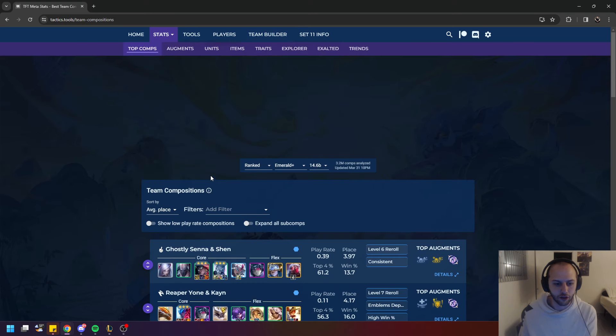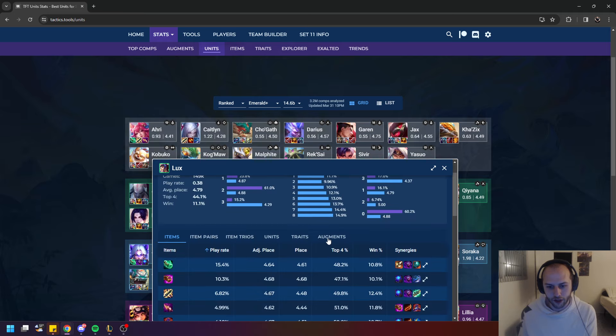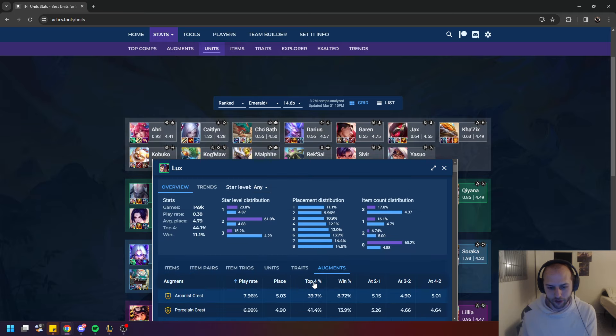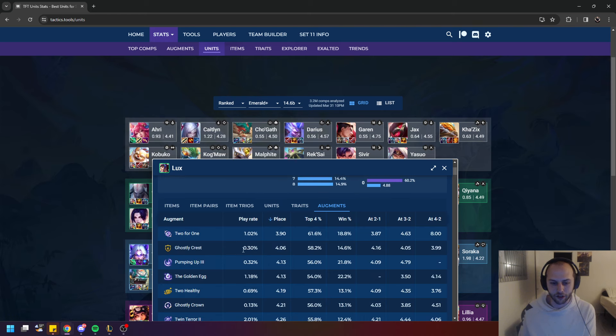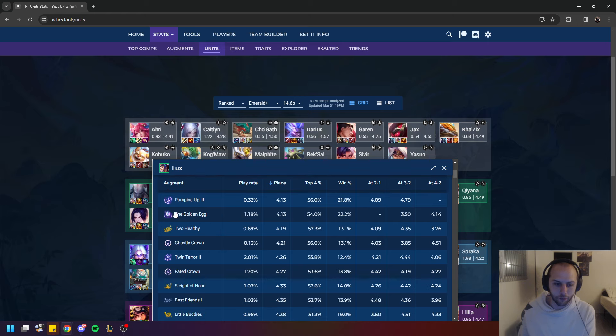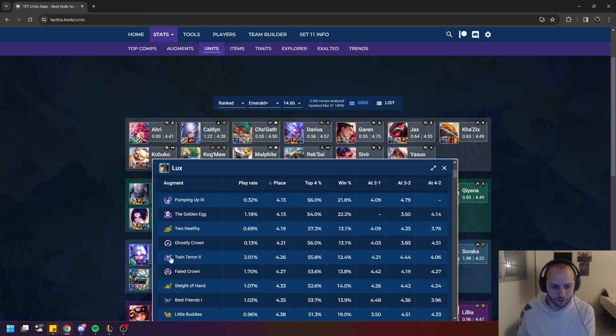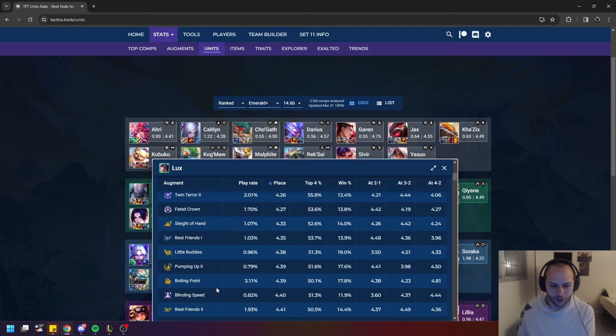For augments, you're going to want to look for things like Jeweled Lotus. Obviously Double Trouble is the whole reason you're playing this composition. Two for One can work out well, though if you get it you're probably playing without Double Trouble — just one Lux, one Amumu. Pumping Up is okay because it lets you spam stuns. But the real one you're looking for is Twin Terror — that's the big one. And then anything else that makes you attack faster or do more damage, like Boiling Point.